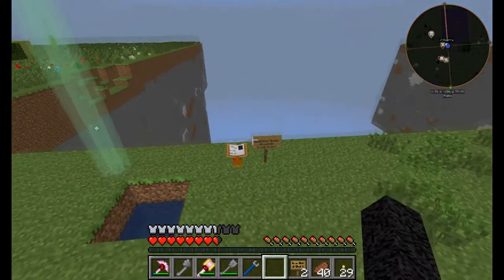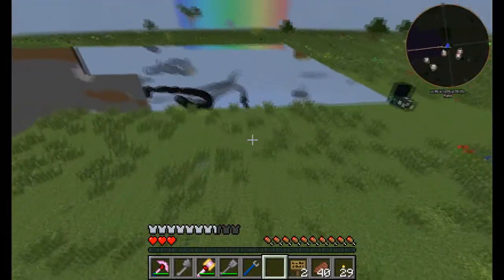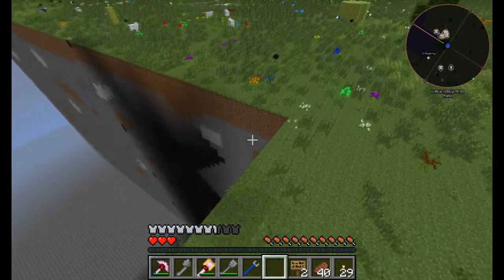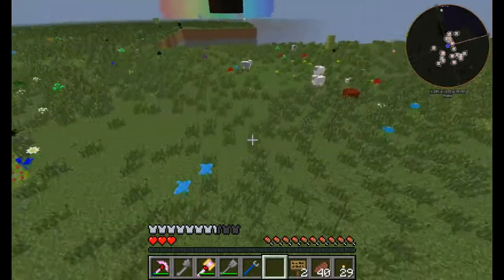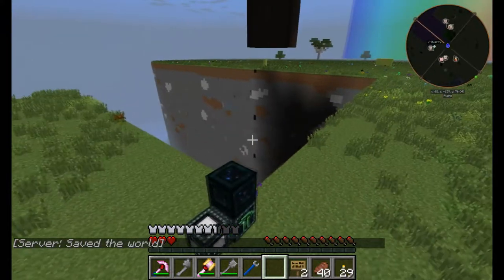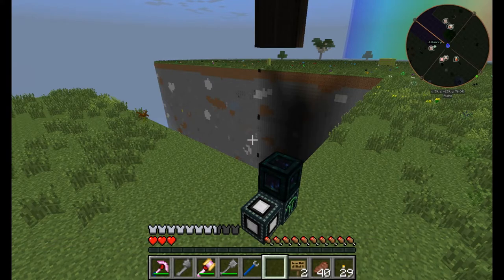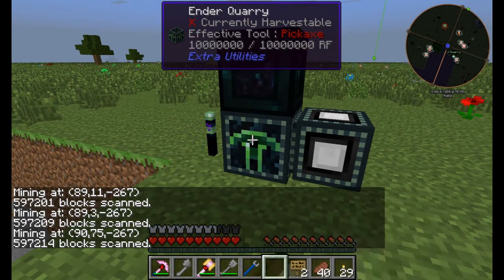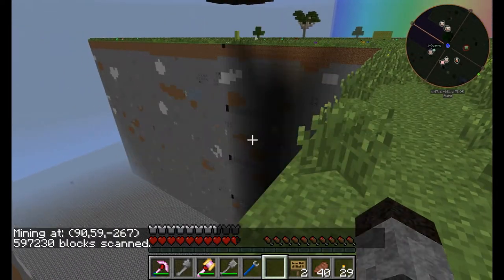I'm popping over to our mining world — this is a world that Spectral created and it's what we do with every iteration of the Motley Craft server. We create a world that can just be mined out so that we're not tearing up the overworld. When we're done with it, we can just delete it and recreate it — no big deal, no loss. I can go into the server, delete this world (number thirteen), and Multicraft will recreate the world from scratch as if we'd never been in it. I've been working a lot with ender quarries — very nice, reduces a lot of block lag compared to the Buildcraft quarry.